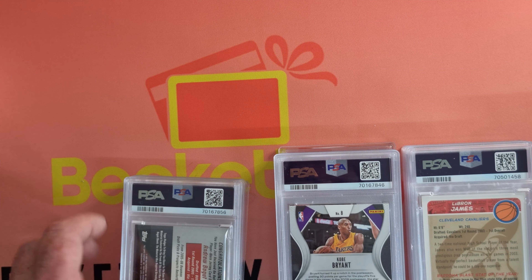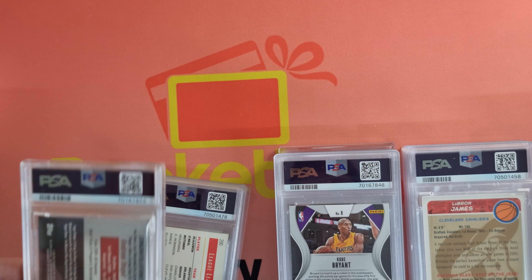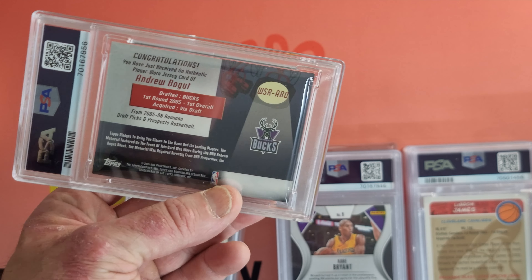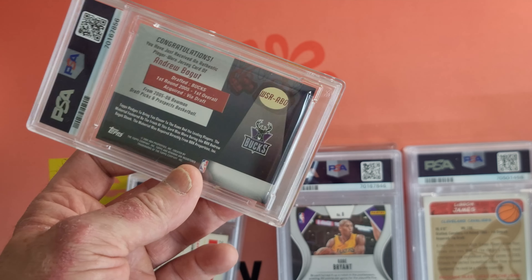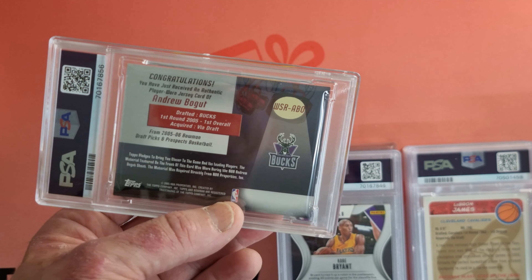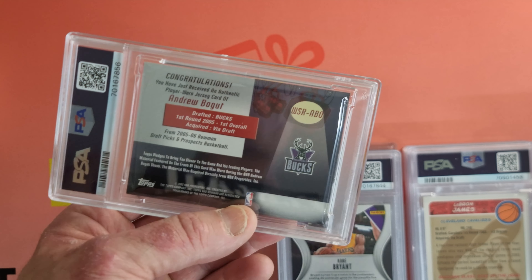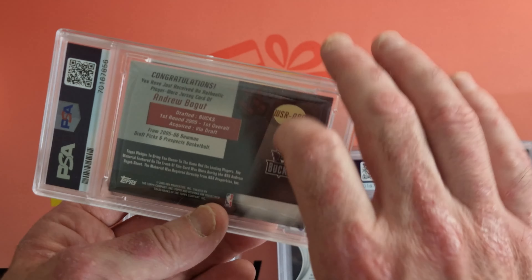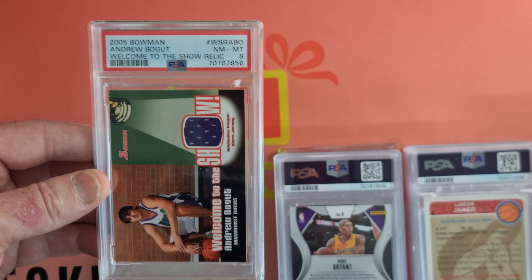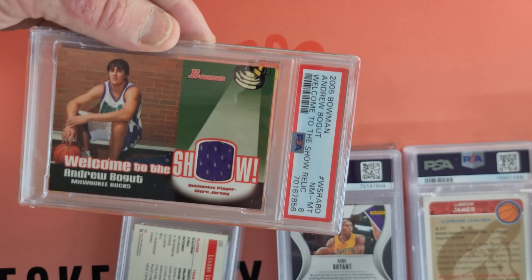A lot of Kobes, LeBrons, Mikes, and just some different stuff as well. First up, I think this is an Andrew Bogut Bowman Patch rookie card. As you know, I've been on a bit of a collecting punt with Andrew Bogut, getting a lot of his rookie cards. Some of them have come back in really good condition, so I've been trying to keep that going. And we've got a Near Mint 8 — not a bad start there for the patch. It is the 2005 Bowman.